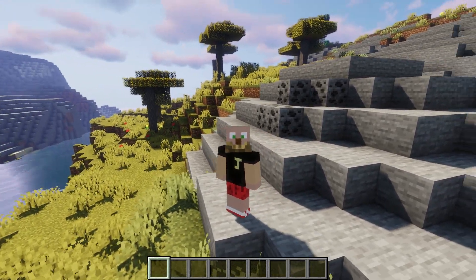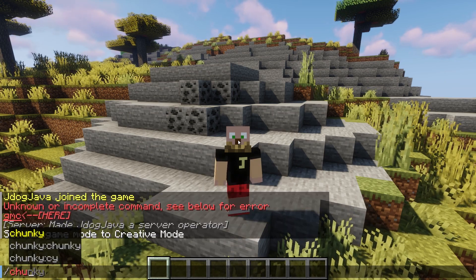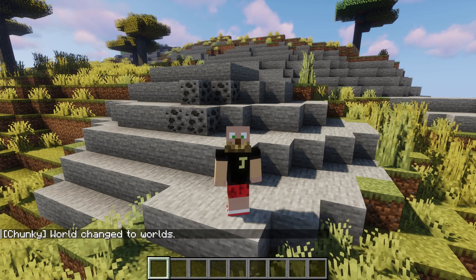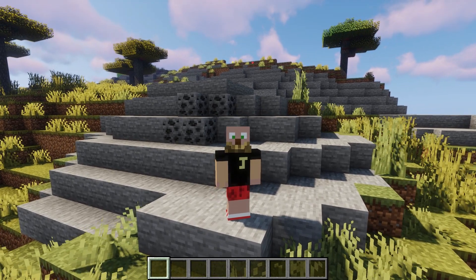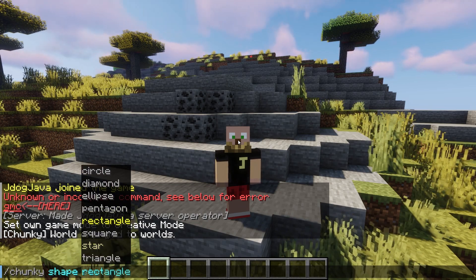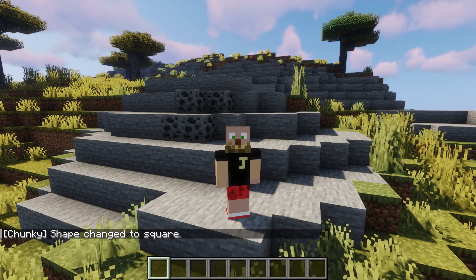Let's go through some examples. First, choose which world you're in — whether it's the Nether, the normal world, or a Multiverse portal world. So we do /chunky world, press space and it gives you the available worlds — I'm going to choose the overworld. Now chunky is looking at that particular world. Next, let's choose the shape. We do /chunky shape and then choose from the available shapes. I'm just going to go for a square this time. As you can see, the shape has changed to square. Basically you're pre-setting everything you need before you start the generation.